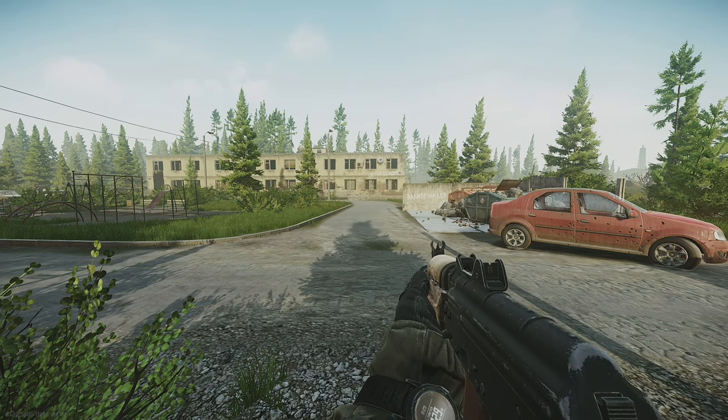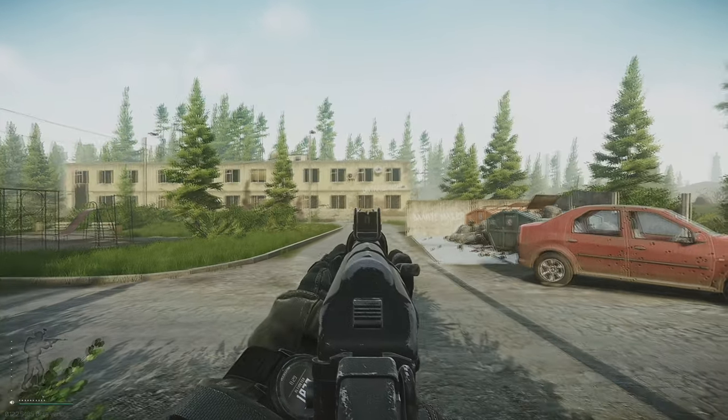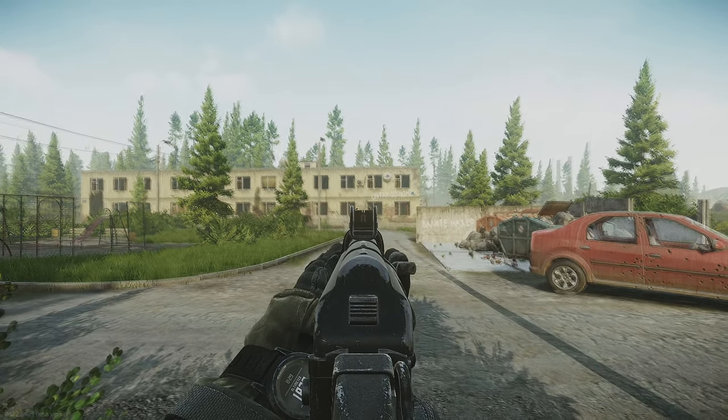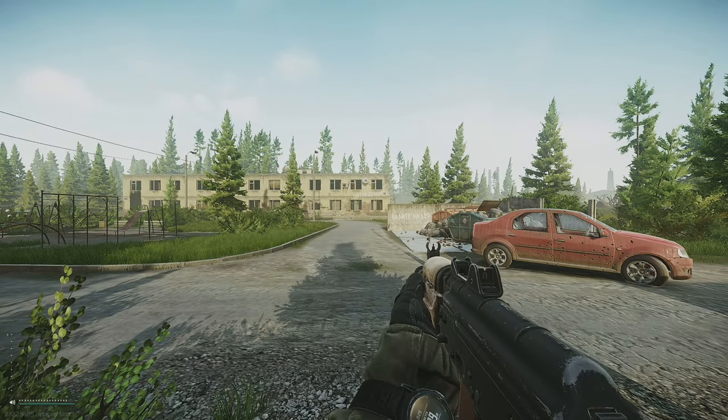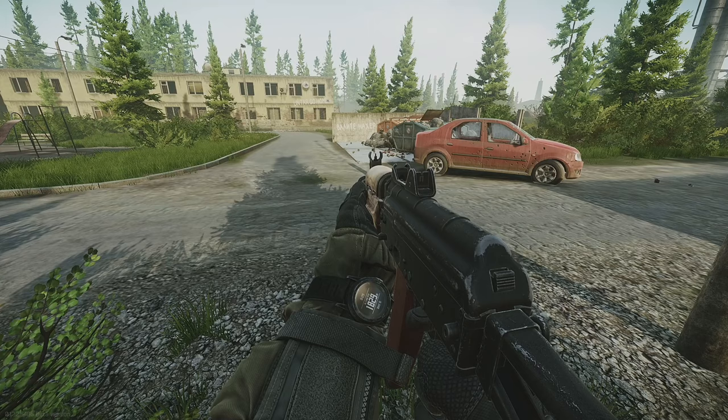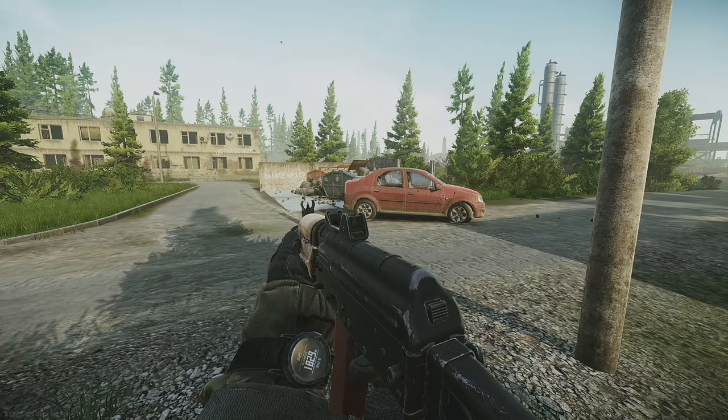Let's take a look at bullet groupings from shooting at the side of this building here. I'll be using the walls in between the windows so that we can examine the bullet groupings and compare results. We'll start out with a very common new player gun, the AKS 74U.